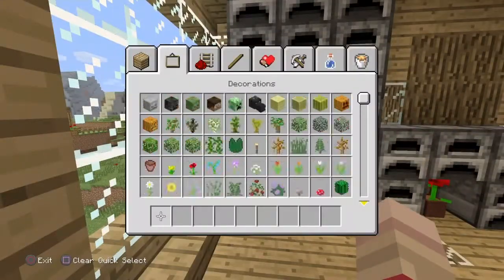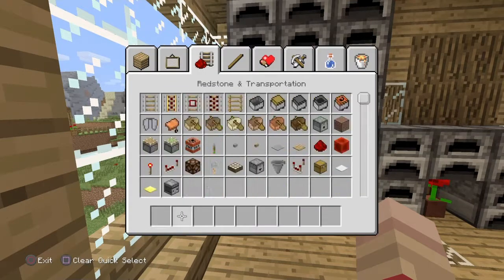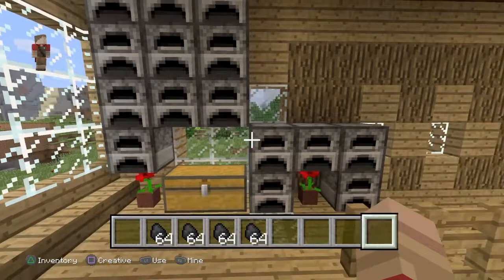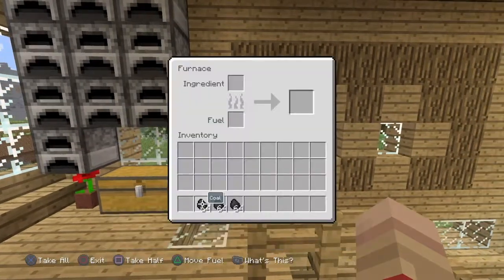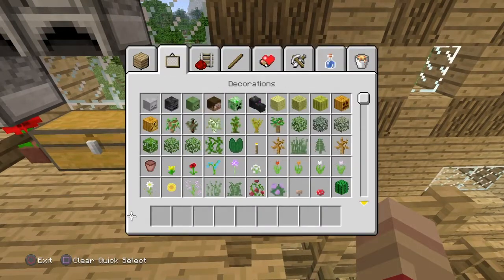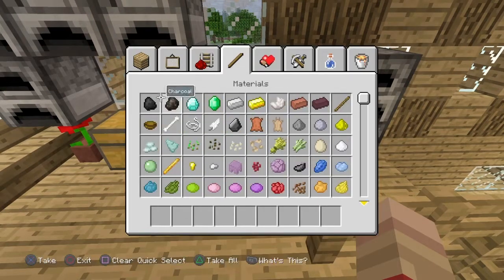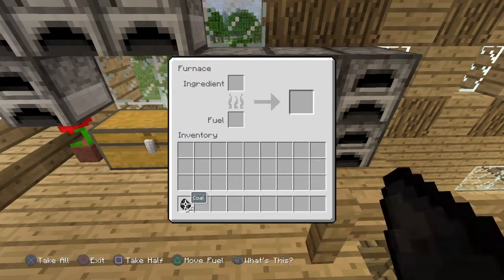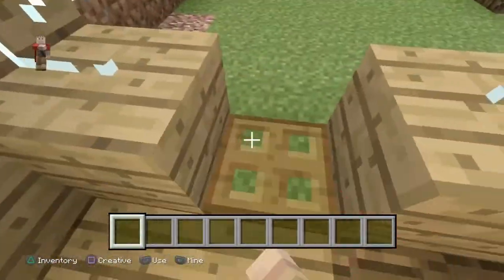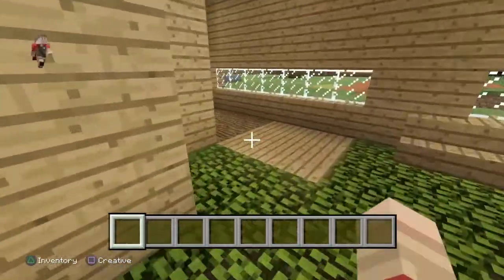I call it farming because in Terraria I made a little mob farm. I'm not — I didn't get any diamond armor or anything because I'm only just getting coal and showing you around. If I was getting anything other than coal that would be considered cheating.